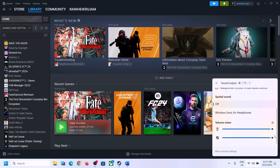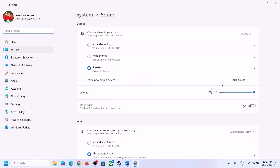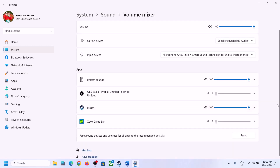Scroll down and make sure the volume is set to maximum for the game. You can also right-click on the speaker icon and click on Open Sound Settings. Make sure it is set to the right speaker, and go to Volume Mixer to make sure the volume for the game is set to maximum.